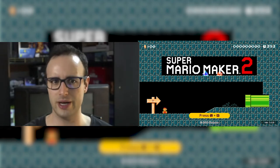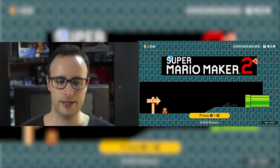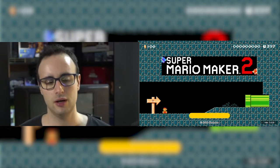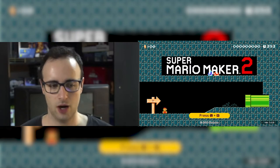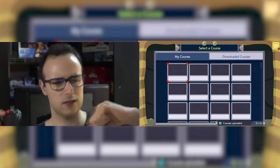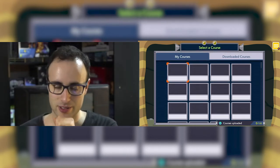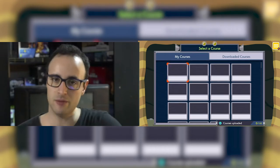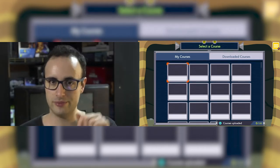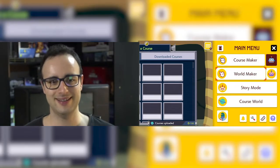For those of you watching this game for the very first time, let me explain quickly. You have Story Mode, Course World, and Course Maker. This is where you make your worlds and individual levels. You can put them here after you've made them and send them to the internet, or you can download other people's levels or worlds and store them here.